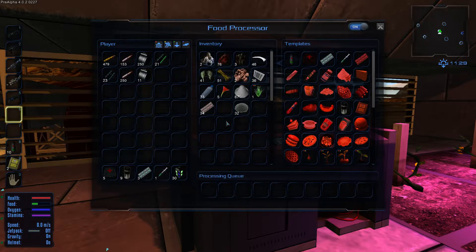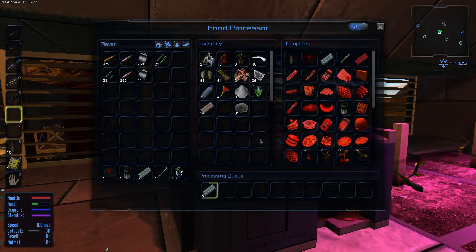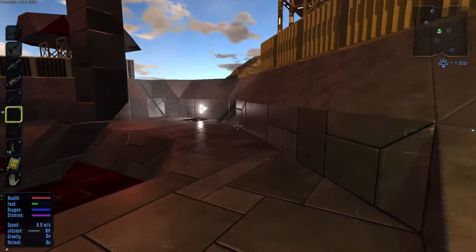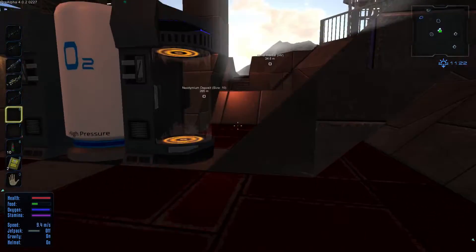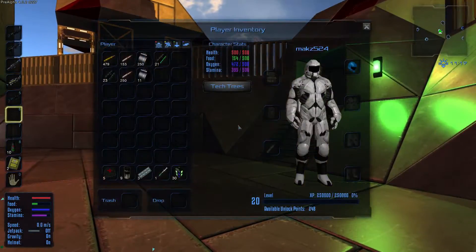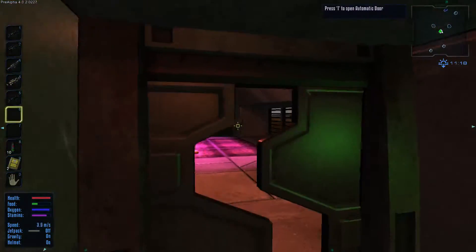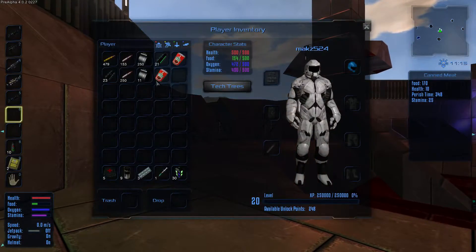The alien thorn is used for antidote pills. I might have to go get some more magnesium. Alright, let me grab a couple of cans of food.